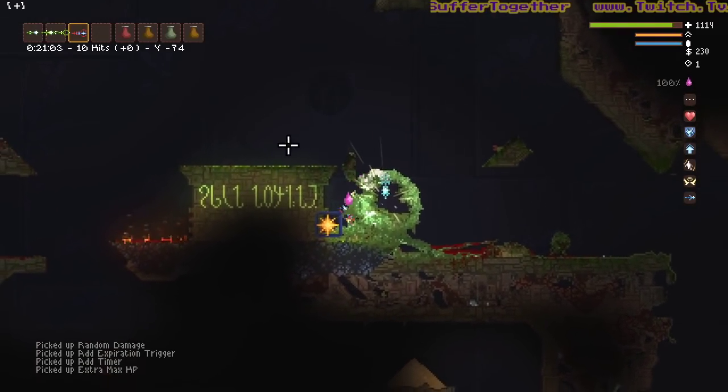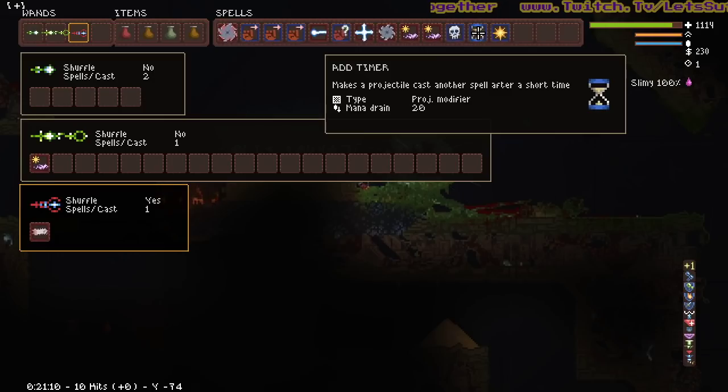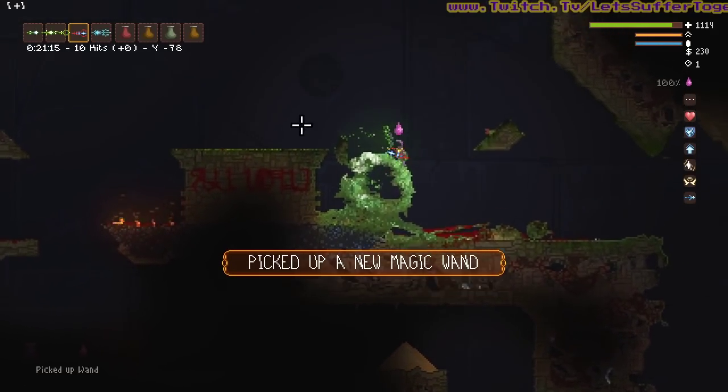Watch out for those ads and get in there quick before his legs pop you. You get three spells, extra HP, add exploration trigger, add timer trigger - a nice little wand. Damage field as well.